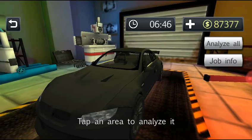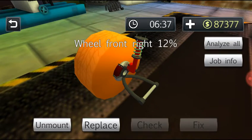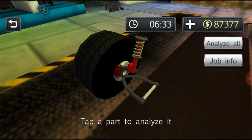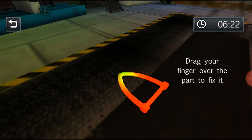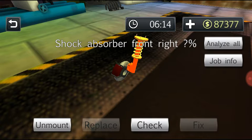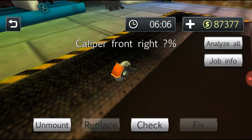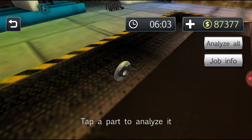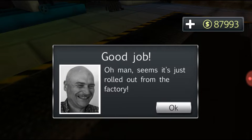Let's get the front right wheel, just touch it to start and check it — this needs to be replaced. We'll do that. The trailing arm, which is what they call an A-frame, just needs to be fixed, so we'll fix that real quick — just run a finger over it and that fixes it, it's kind of weird. And the shock — yep, needs to be replaced. The caliper is good. The disc — yep, need to replace that. Seems it just rolled out from the factory.